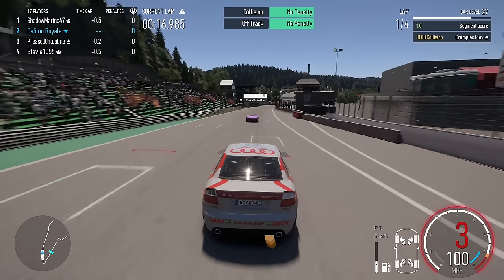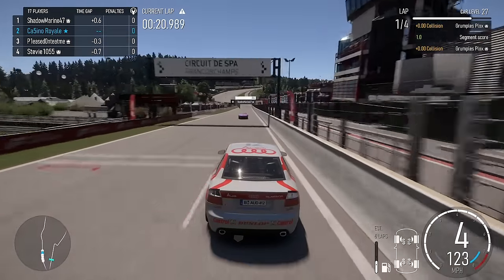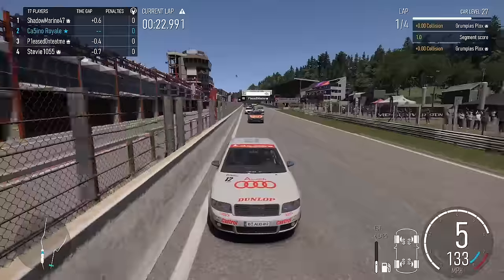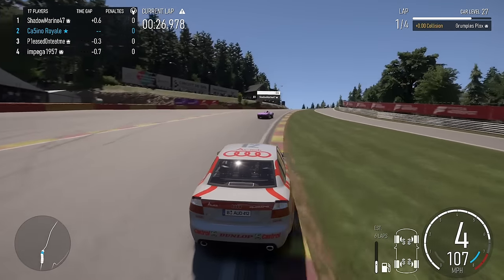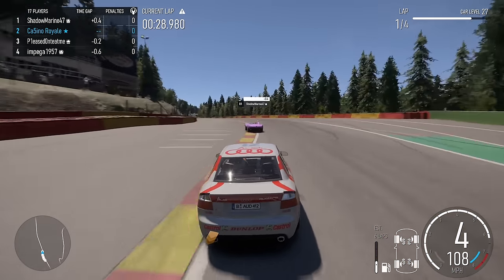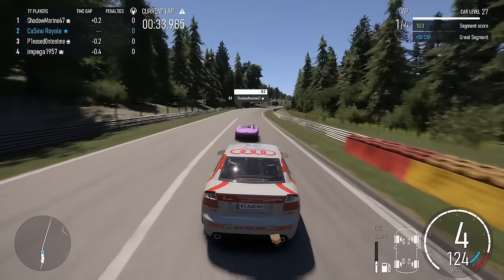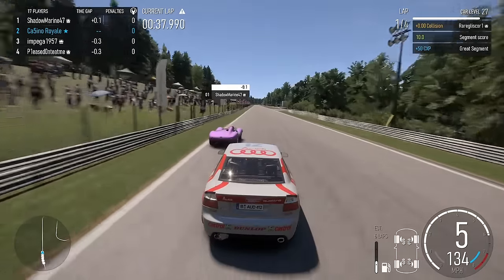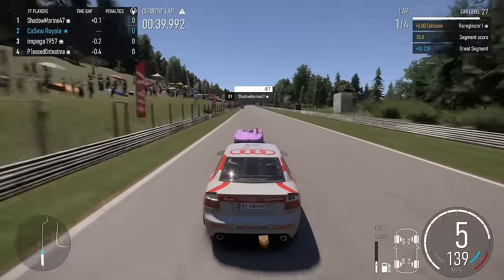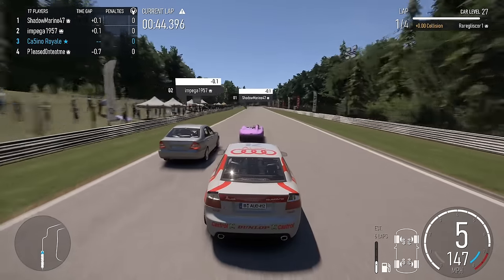Who would have thought the Audis were struggling with understeer? This is not a great B-class car. Ollie's going to be better handling than me but has got absolutely no straight-line speed. Impega has a lot more speed than us - I'm not going to be able to defend from impega's Mercedes, that thing is flying along. Will it have any turning though? That is the question.